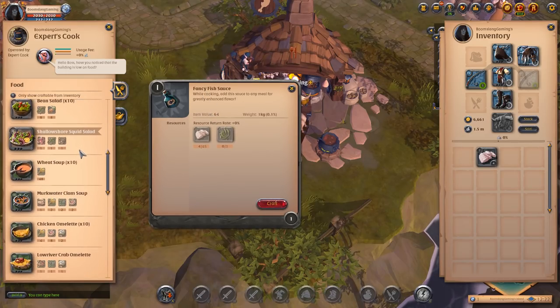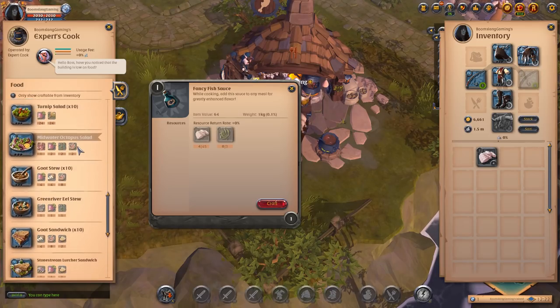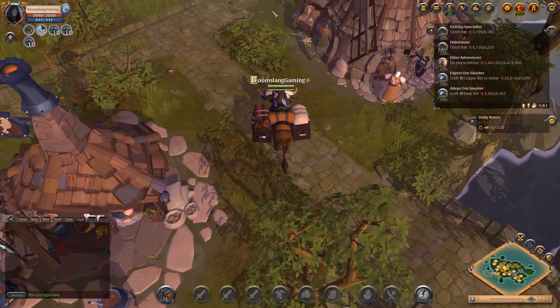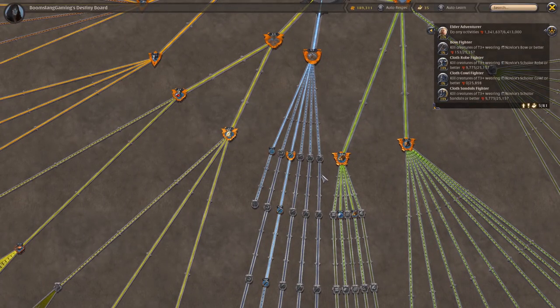Fancy fish sauce - I'm pretty sure there's some further down. You can use fish in your cooking, and that all adds up towards the end. So, where do we find a fishing rod? How do we get a fishing rod?